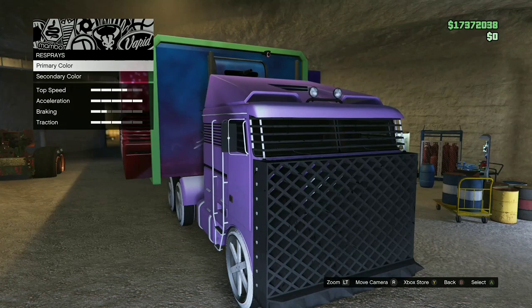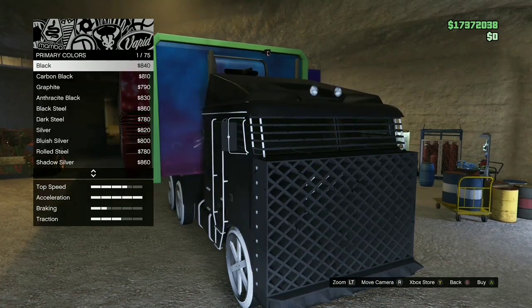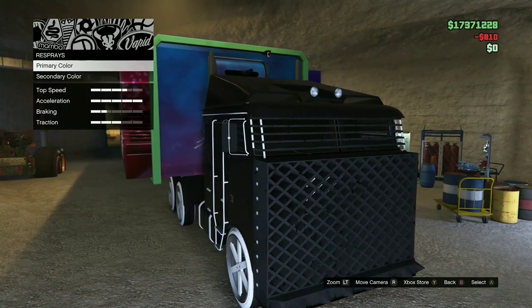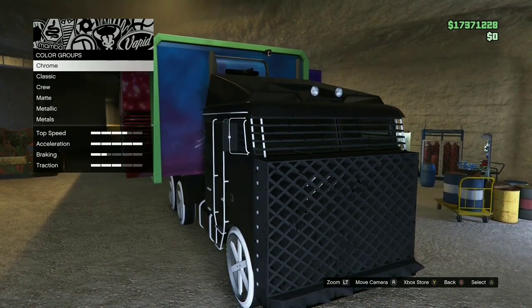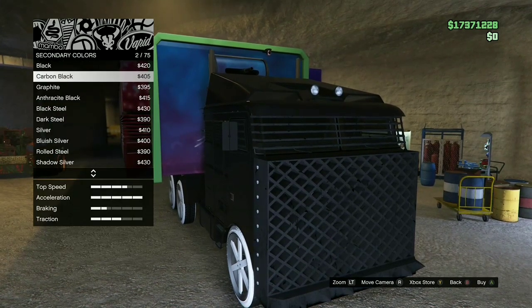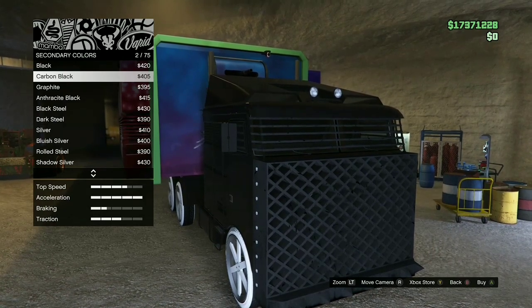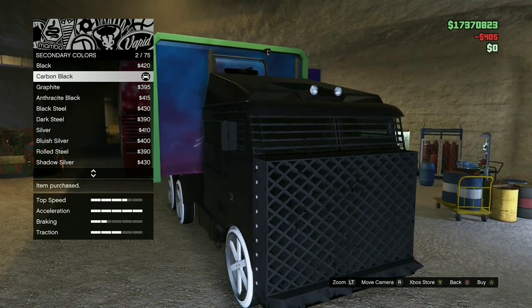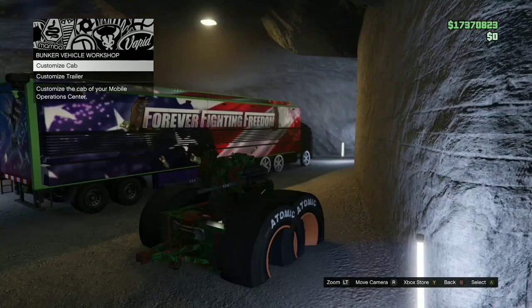Head over here to this dude, press right on d-pad, go to customize mobile operations center, then click customize cab. Go to respray, then primary, and click carbon black. Do the same thing for everything — secondary carbon black, then go to classic and choose carbon black.